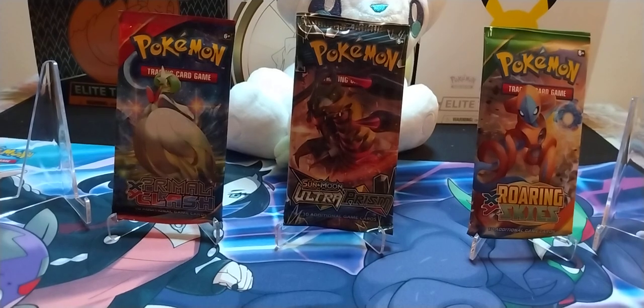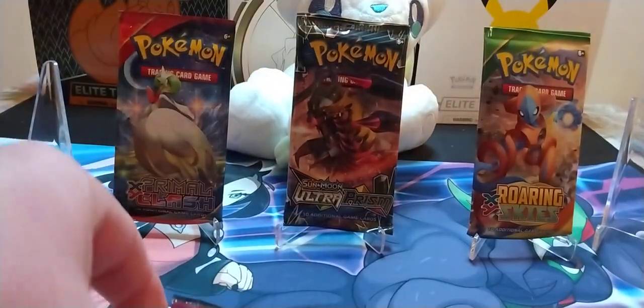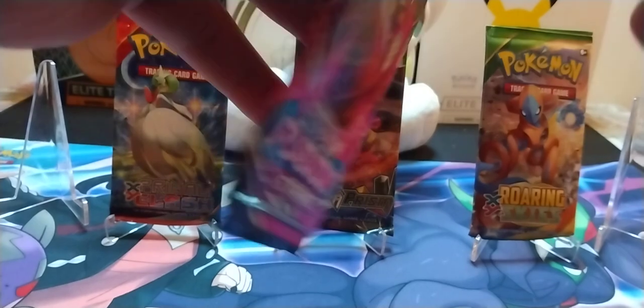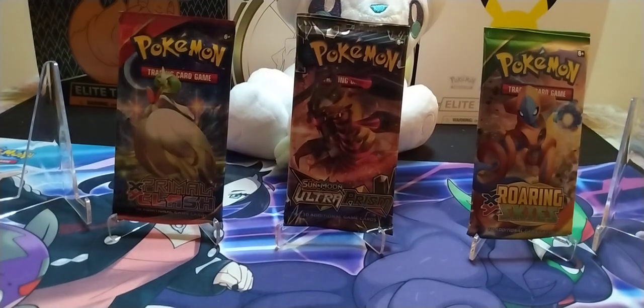To start off, I just got two random packs here — a Fusion Strike and a Battle Styles. We're going to go ahead and start off with Fusion Strike and see what we get. We're looking for that Alternate Art Gengar mainly, but I would take really anything out of the set. I love the set.